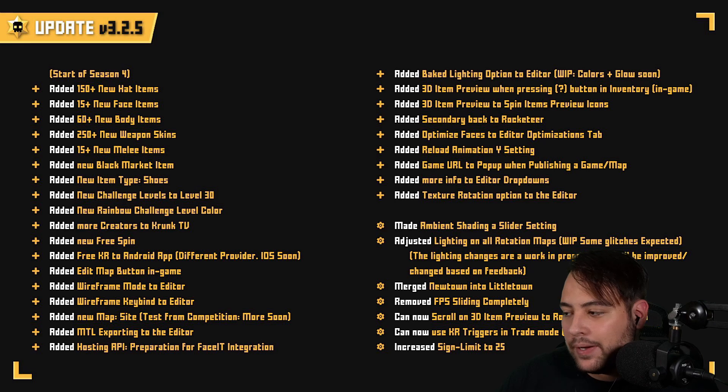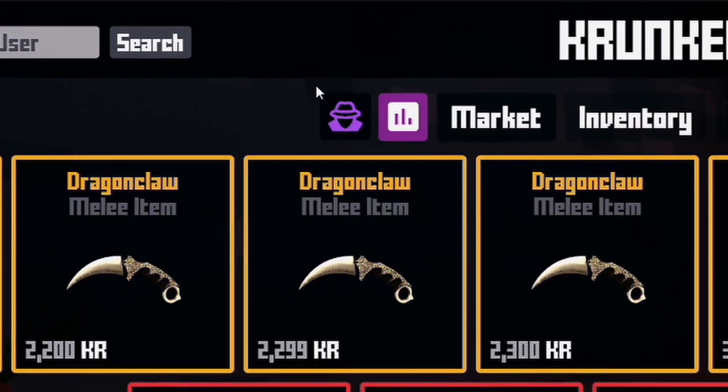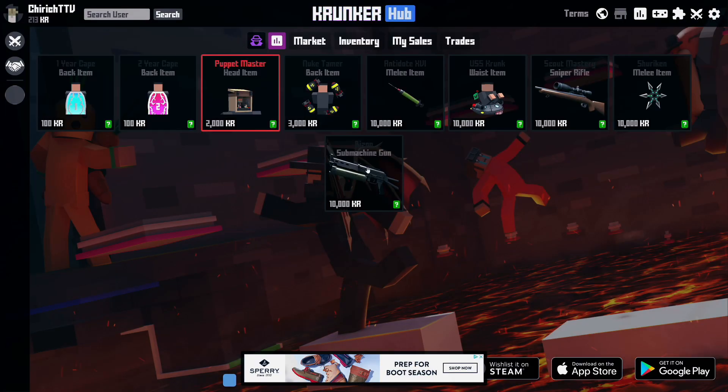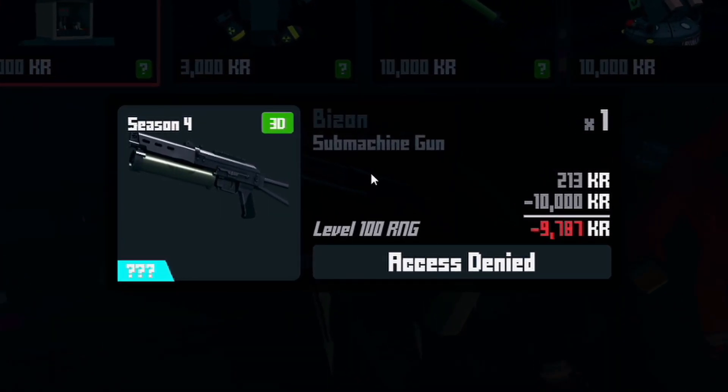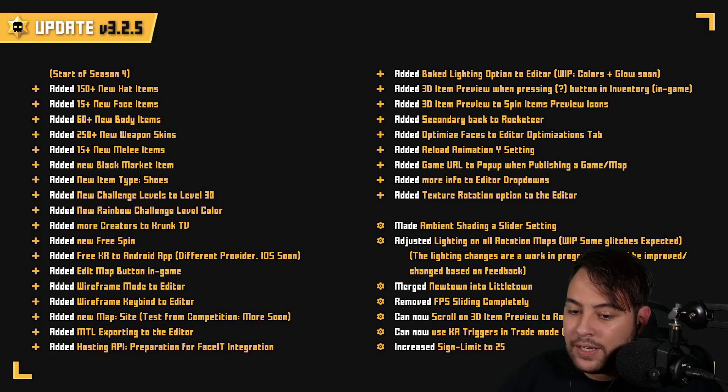They've also added a brand new Black Market item to go along with some of the previous ones, such as the Shuriken and the Scout Mastery Sniper. The brand new one is known as the Bison. If you get to level 100 with the Run and Gun class, you get this new skin from the Black Market.